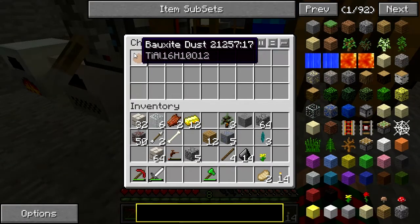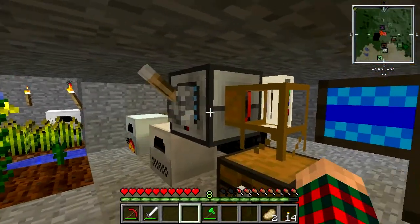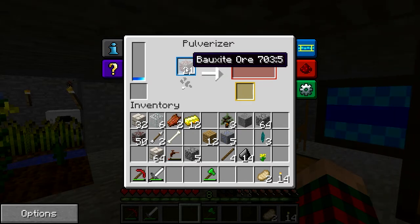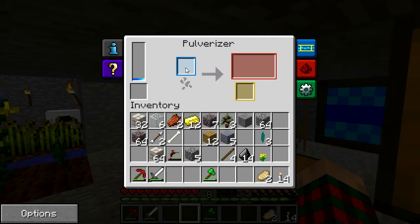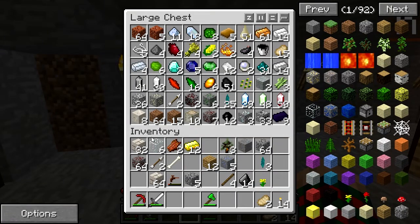Bauxite dust — I think that goes into making titanium. I should have brought more jungle wood back. Yes, it does. That's actually useless right now, anyway. I'm gonna grind that down. The bauxite will come in handy for making titanium, which goes into some other things. Let me put away the bauxite, but we got a lot of it.